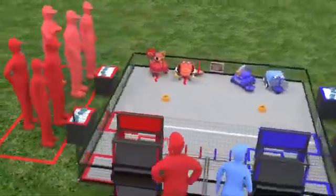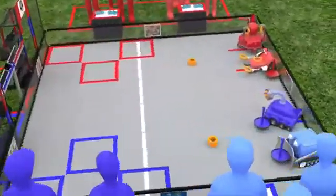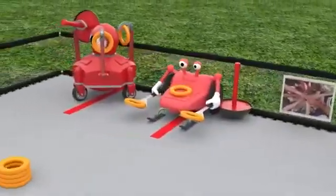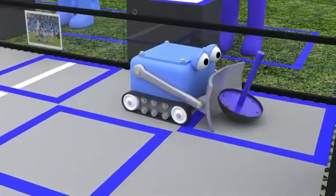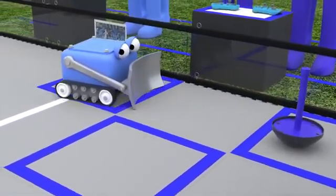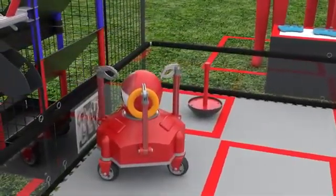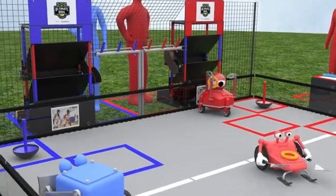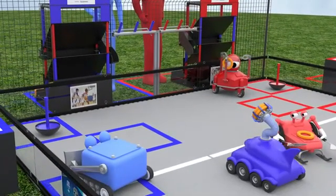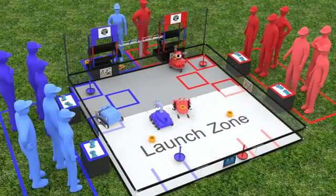Each match begins with a 30-second autonomous period. During this period, there are a number of ways for teams to score using only pre-programmed instructions and sensor inputs. Delivering a wobble goal to the correct target zone earns the alliance 15 points. A robot parked over the launch line earns 5 points. Each ring launched or placed into the low goal earns 3 points. A ring launched into the mid goal earns 6 points, and launching into the high goal earns 12 points. Robots earn 15 points for each power shot target knocked down. Robots must be completely within the launch zone to launch rings into the mid goal, high goal, or power shot targets.